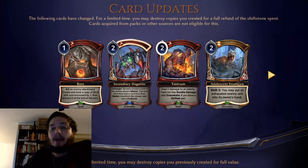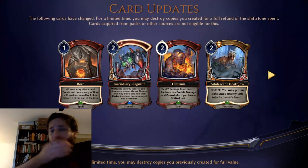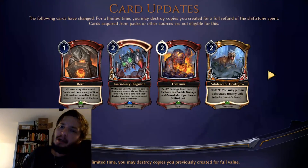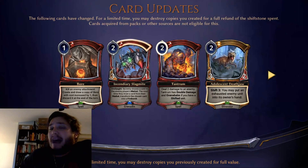Tantrum is the next card — deal two damage to an enemy, with double damage and overwhelm if you have a shift unit. It's now two costs, down from three. Four damage with overwhelm is kind of interesting for two, especially since it goes face, and if you pair it with something like Helspeak Smuggler that's almost interesting — but you have to have played a shifted unit, and I don't think there are that many you actually want to play. This seems like a long shot for constructed. It's definitely better for draft though — you'll be very happy to play this now. I'd be surprised if this ends up mattering for constructed.